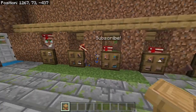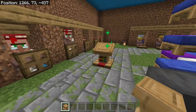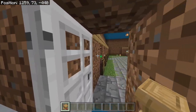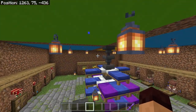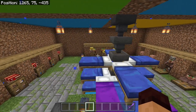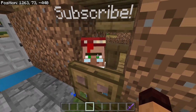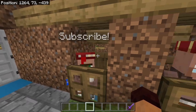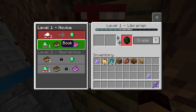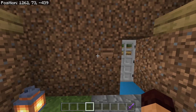All our villagers have the right workstations now — the iron farm is pulling in iron again. I went ahead and hit this villager a couple more times with weakness, converted it to a zombie and back, and now the trades are down to one emerald and a book for mending. That is exactly what we're looking for. That's how you get those super discounts on your villagers.